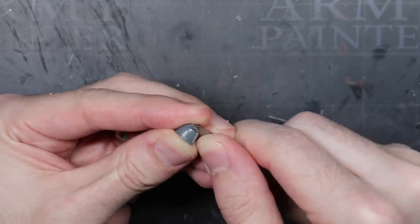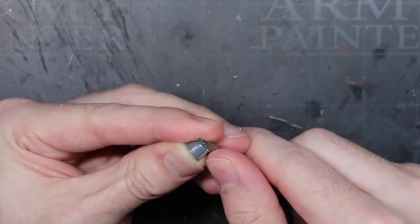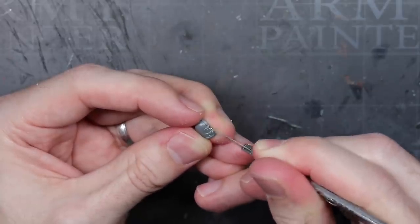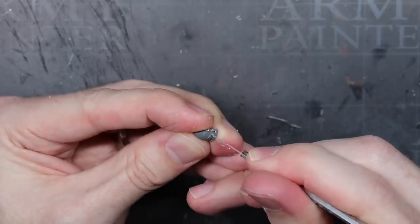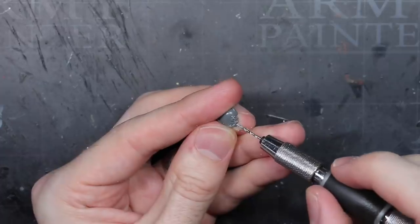As I was already adding battle damage to the armour, I decided to skip ahead and repeat the same process on a shoulder pad. I focused this to the right hand side of the pad so that when I added it to the right arm, it would sit towards the front of the model, following on from the previously added damage. With the damage done, I brought out the drill bit and the ball bearings again and added a few studs to the shoulder too.